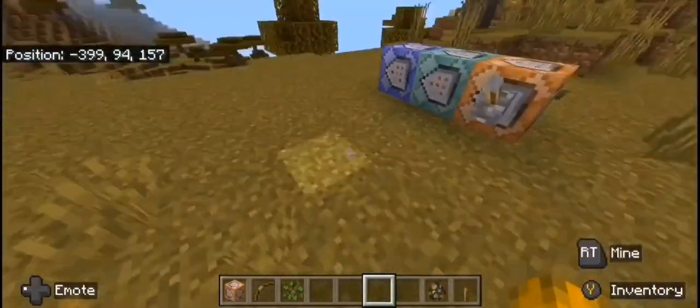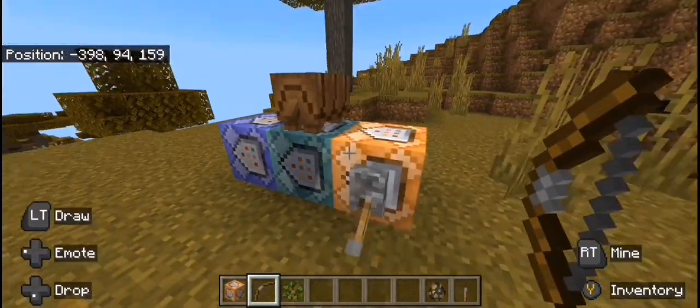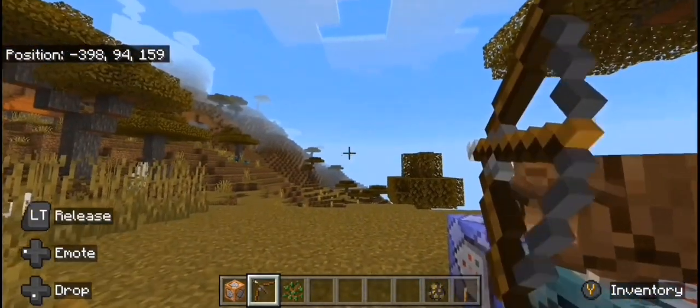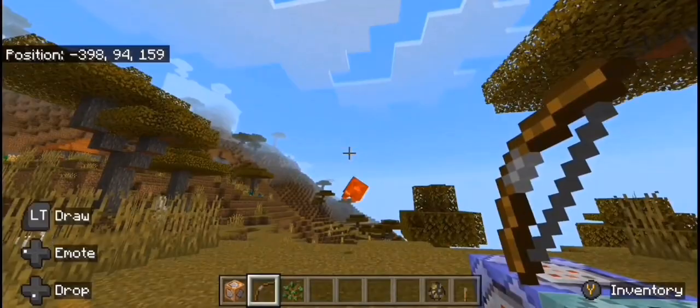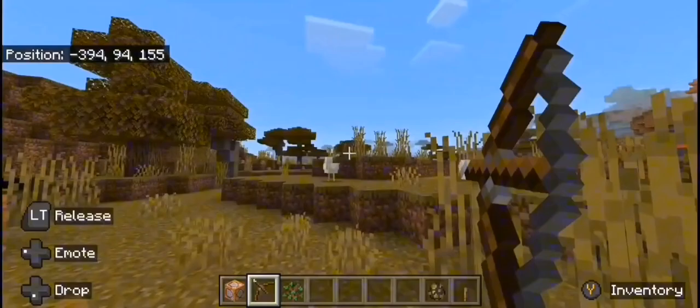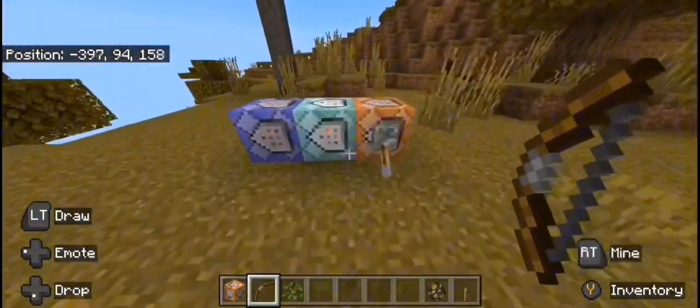This should be fixed now. So if I flick this lever... Yes! So one spawns, the others die, and then if I shoot this... Oh my gosh! That is so stupid! Oh right, I need to flick this again.